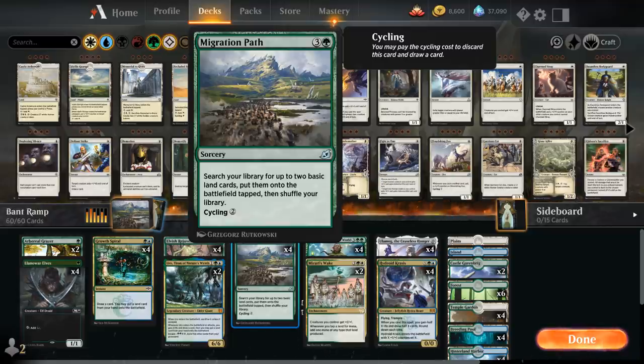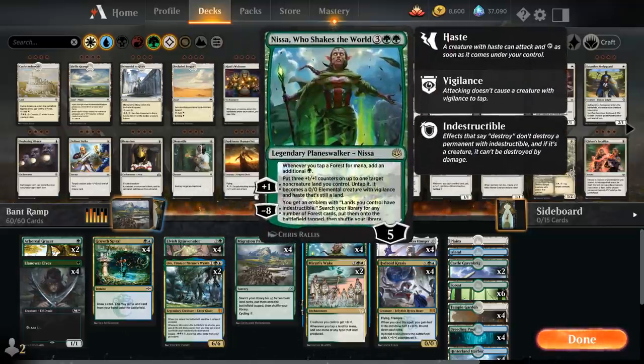At five mana we've got our mana doubling effects with the full playset of Nissa Who Shakes the World, which doubles up the mana produced by our forests. The plus one can untap a land and turn it into a 3/3, so it also adds two mana if we untap a forest, and can double as a win condition. The minus eight can search up all our forests and make our lands indestructible — a very powerful planeswalker in any ramp deck.